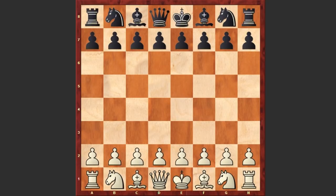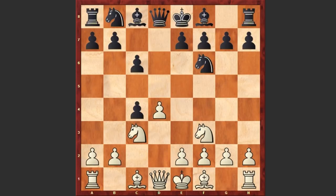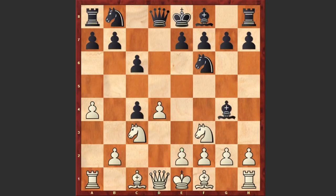Shredder started with d4 and d5 by Gaal, c4, c6 — we see the Slav Defense. Nf3, Nf6, Nc3, dxc4 and a4. By playing a4, white is acting against b5 and is preparing e4 followed by Bxc4. Bg4 — this is the Steiner variation.